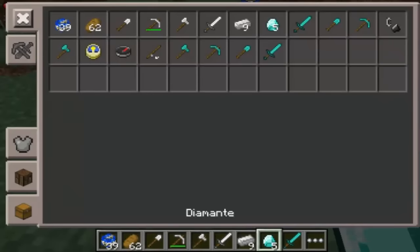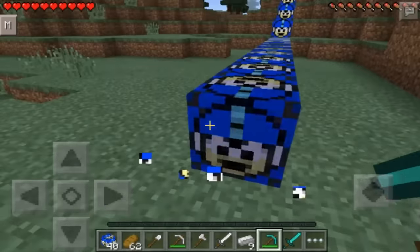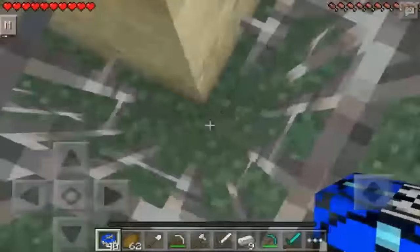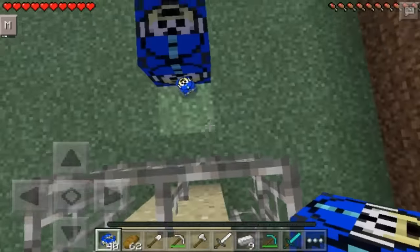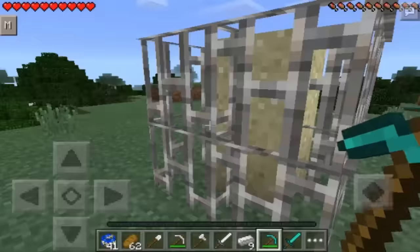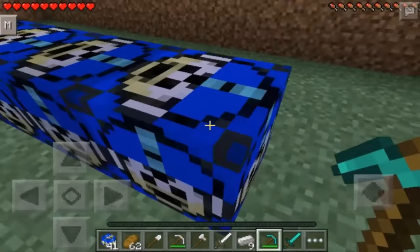Já fiz essa pista aqui cheia de Lucky Blocks. Vou tá abrindo com minhas ferramentas. Beleza, consegui bússola, vara de pescar. Olha essa trap aqui — ai caraca, consegui escapar dela! Boa, que fera galera. Cai a areia do céu na sua cabeça, é pra tentar te sufocar né.